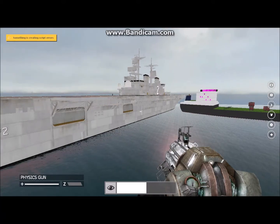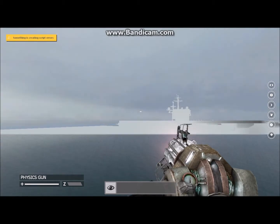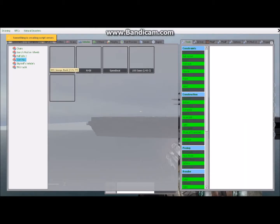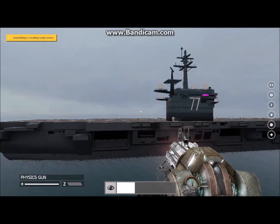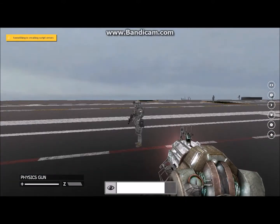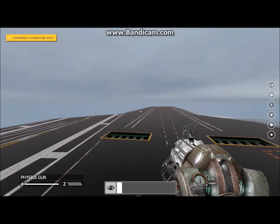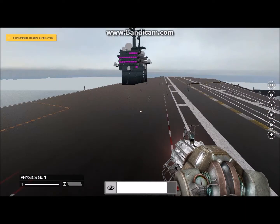What is USS Essex? Essex? I don't know which one it's called — leave it down in the comments because I need to know. So this is the USS George Bush, and these are U.S. Army dudes, not rebels. These are Army dudes.